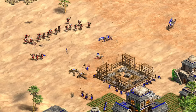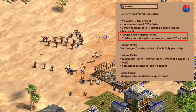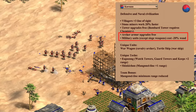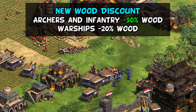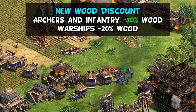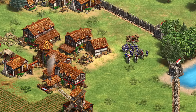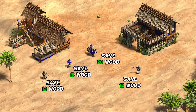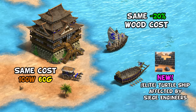Koreans received a larger shakeup — they've been doing pretty terribly for a while, recently being the worst civ at 1200+ ELO on all maps combined. They're officially an archer civ with free archer upgrades and a wood discount on non-siege units, and that's being taken even further. In the new patch they're dropping their 20% wood discount unit bonus and gaining archers and infantry costing minus 50% wood, with warships staying at minus 20%. That's a significant change — saving 12 wood per archer — and with a modest group of 20 crossbows that's 240 wood saved, plus the effect for trash units later. Cavalry archers save an entire farm for every three units. Turtle ships also now benefit from Siege Engineers, giving them one additional range.